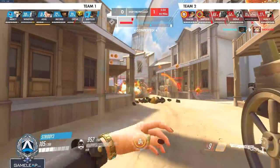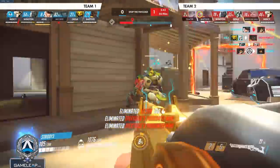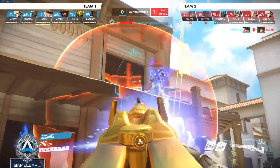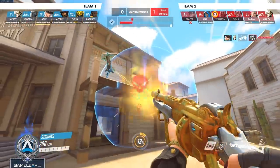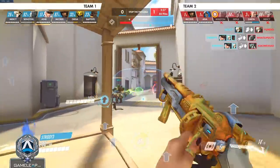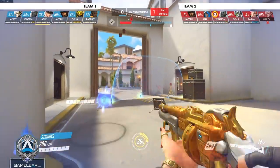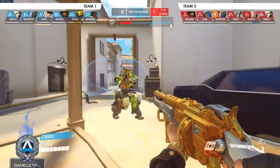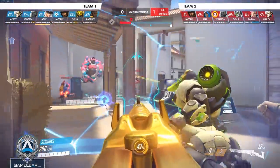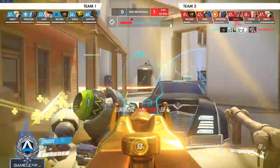I know what you're going to say — 'I'm playing solo queue, no one's going to peel for me.' I would suggest duo queuing at the very least. If you're an Ana or Zenyatta player, find a partner with the capability to peel for you, and you can help them in return. Setting up that partnership means you'll never get caught out alone with no one paying attention to you — that's one of the biggest reasons I suggest duo queuing: consistent peel, 100% of the time in every game.